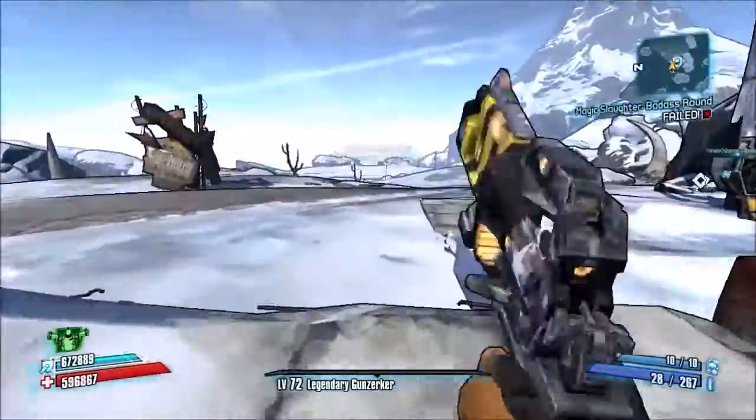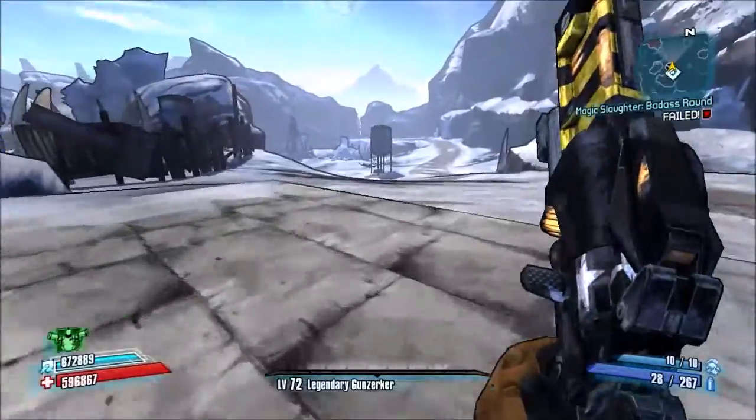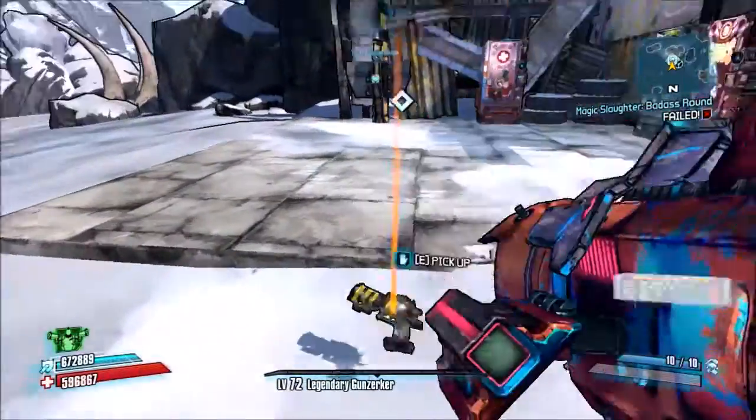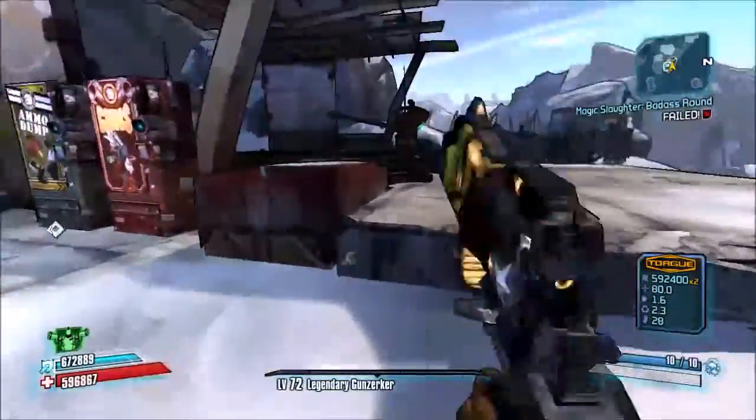Hello everybody and welcome back to episode 5 of my legendary weapon series. Today we will be finding the Unkempt Herald, which is actually one of the best guns in the game and the one I use on my Gunzerker.